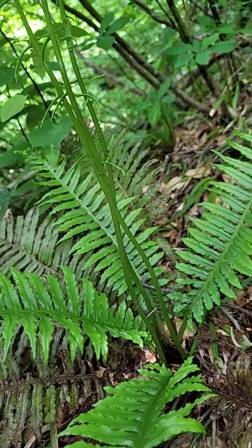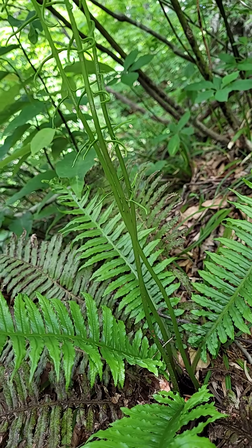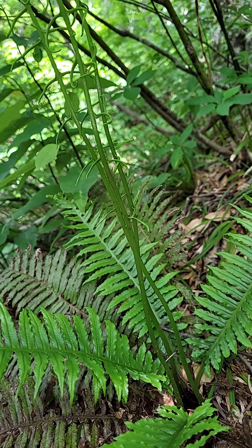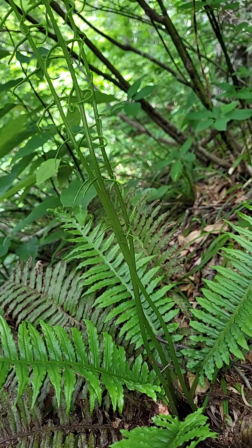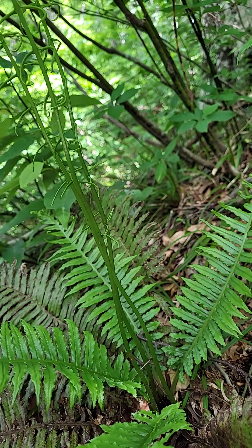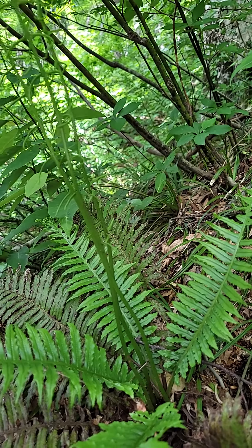Only one fern has this character: the amazing and strange group of Plagiogyria. Plagiogyria is a very distant relative of the tree ferns, of Cyathea. But they normally grow as normal ferns without any trunk, and they have dimorphic leaves. So this is Plagiogyria matsumureana, which grows here in Tottori prefecture on the slope of Dyson Mountain.